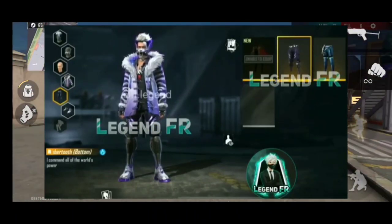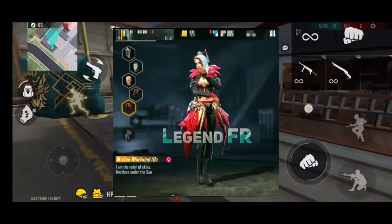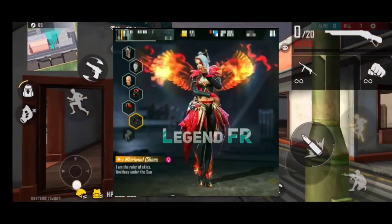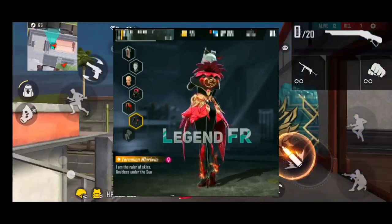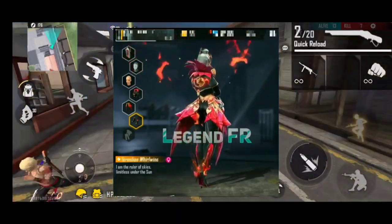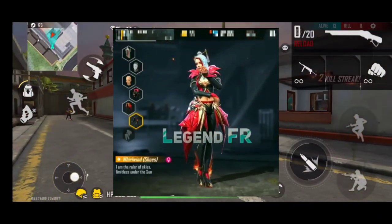Here is a phoenix bundle — this is a phoenix, we can see it. This is the female bundle. This is a 1st round bundle. Here is a rest bundle. This is the 3rd round — we can see it. Let's check the next one.